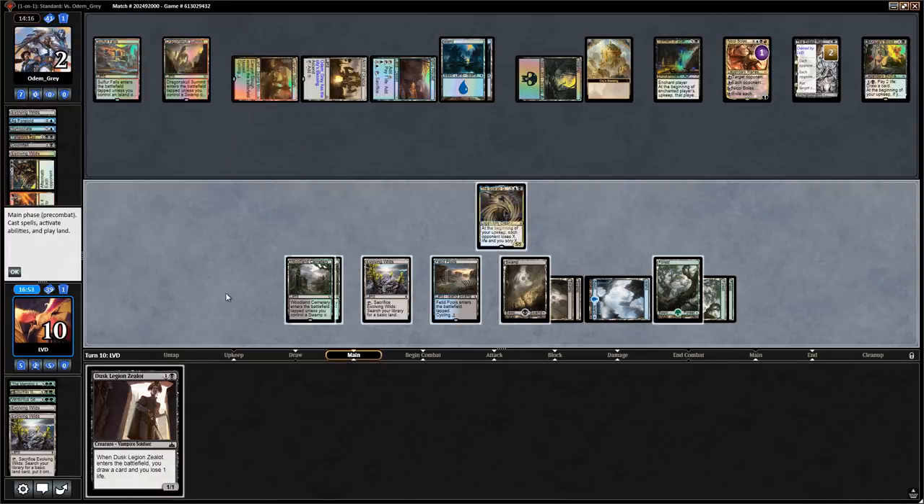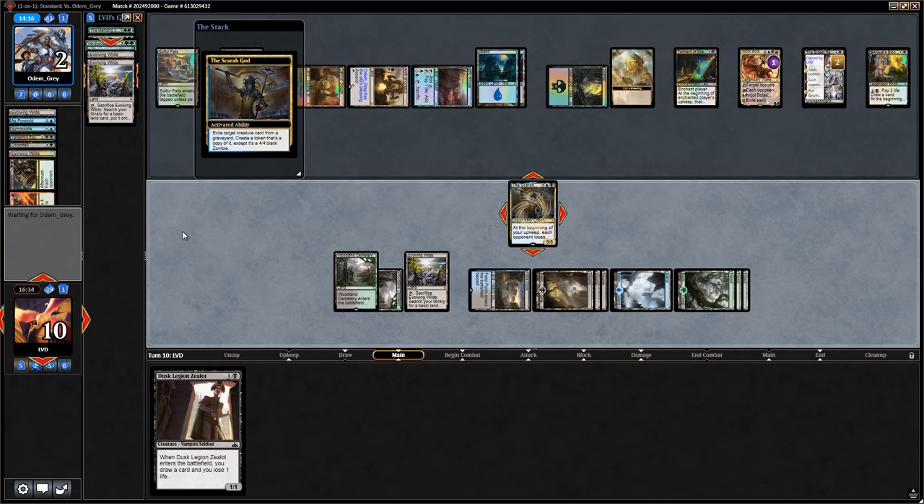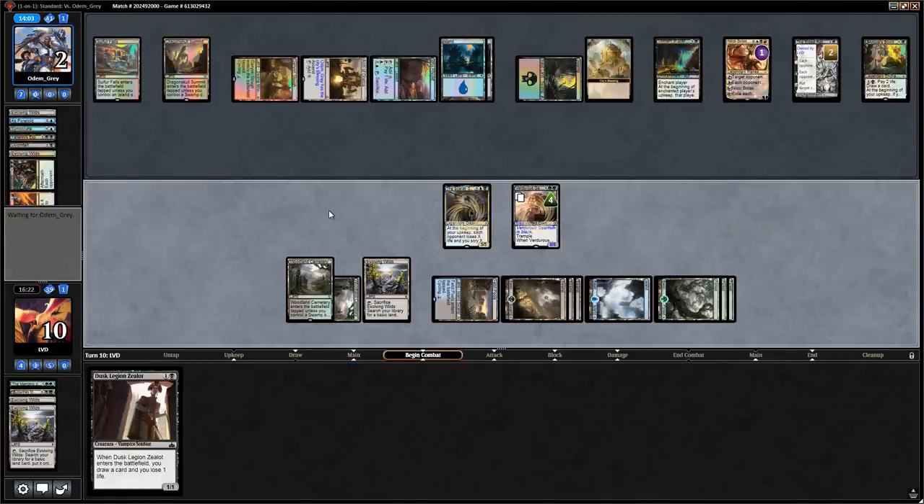Scarab God resolves. We have to get back the Gearhulk right now before the opponent untaps with Eldest Reborn. Let's do that — put all the counters on itself and say go. At least Eldest Reborn isn't getting anything here.